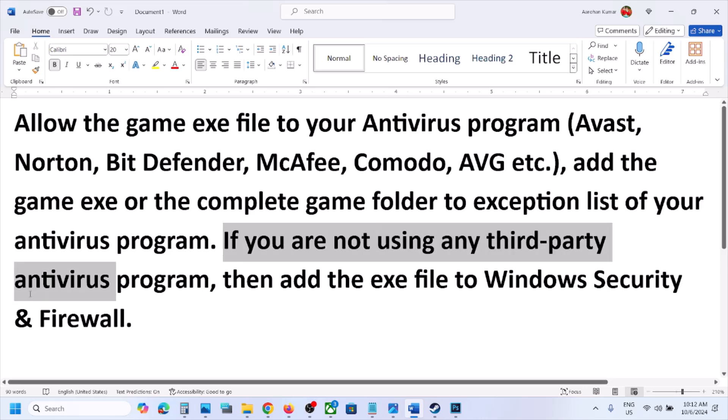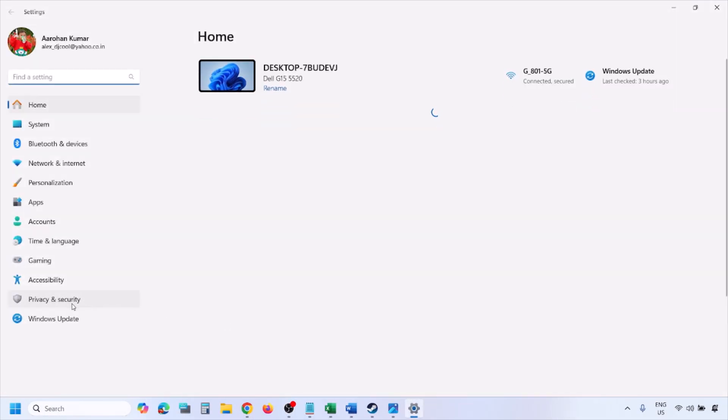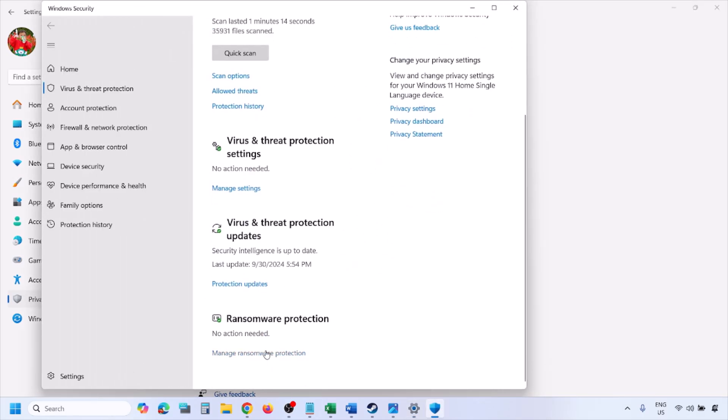Now if you're not using any third-party antivirus, in that case you can allow the game exe file to Windows Security or Windows Firewall. To add the game exe file to Windows Security, open Windows Settings and then go to Privacy and Security if you have Windows 11. If you have Windows 10, click on Update and Security, and then click on Windows Security.